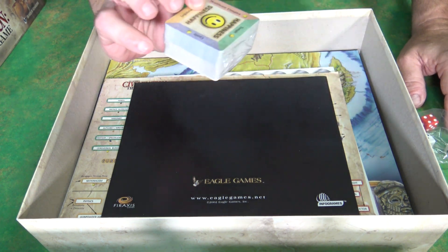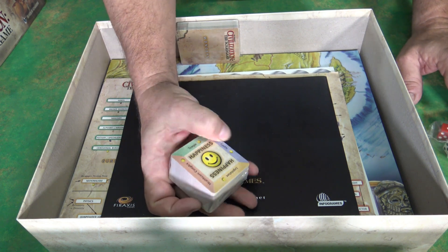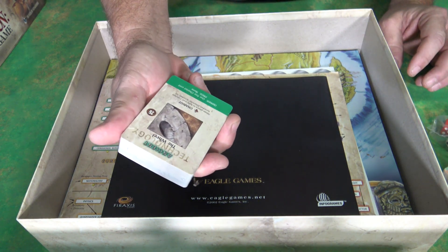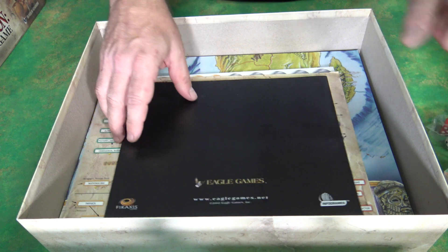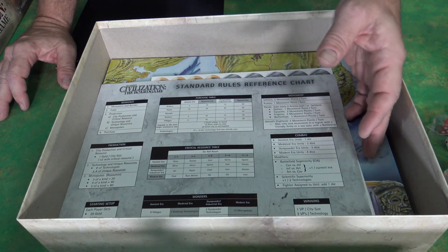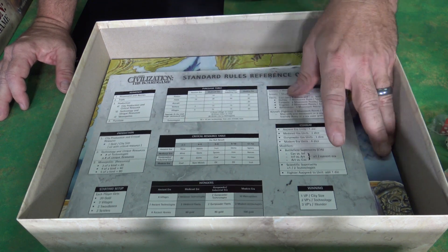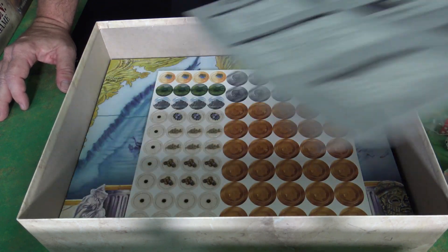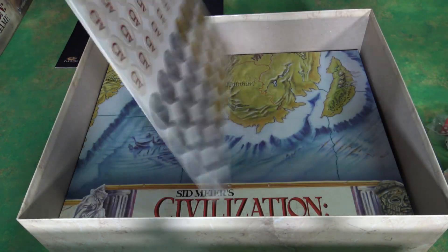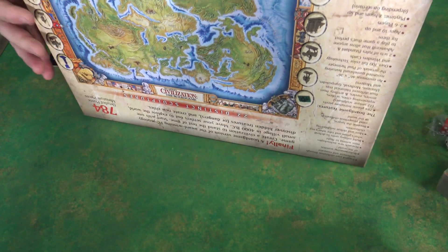Then you're going to get dice. You're going to get settlement cards or happiness cards, and you're going to be able to build certain things depending on what you have — wonders and things like that. You have your technology chart, how you're going to work through things, and your standard rules reference chart. There are two different ways you can play: standard or advanced. And you've got money, because after all you can't do anything without cash.